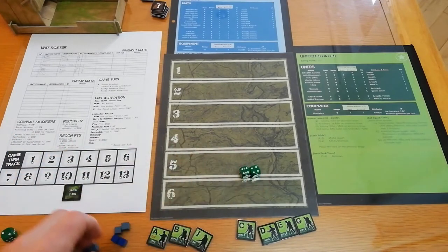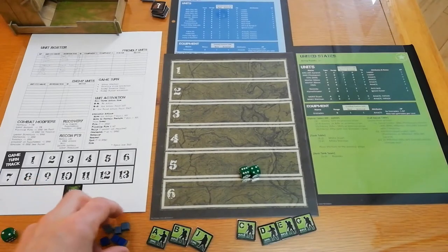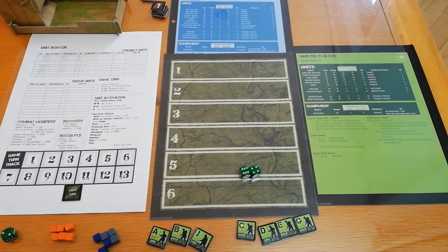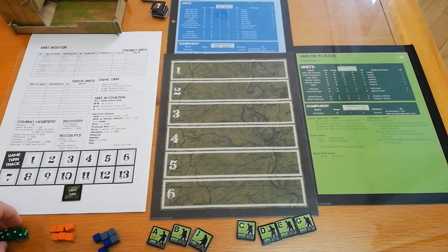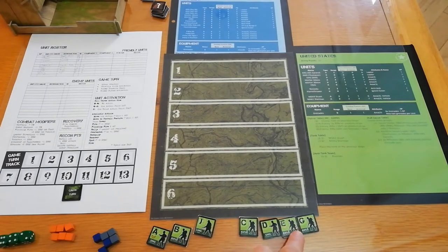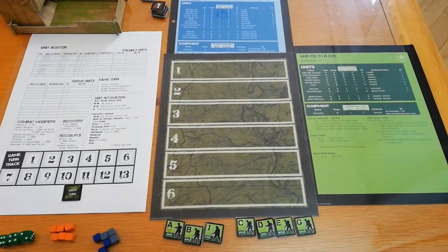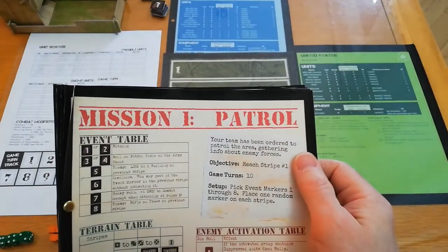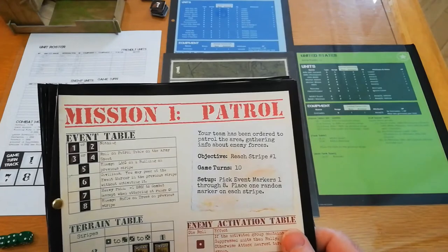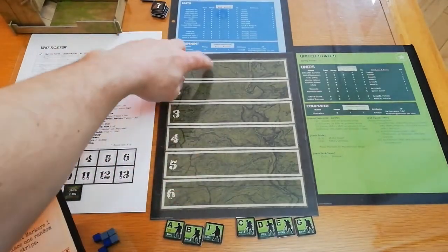This is a print and play game, which is why I have a selection of cubes. It's actually published by Tiny Battle. The mission we're doing today is Mission One: Patrol. Our aim is to gather info about enemy forces, and we have to reach stripe one — getting our squad from the bottom all the way up to here — and then the game is over.